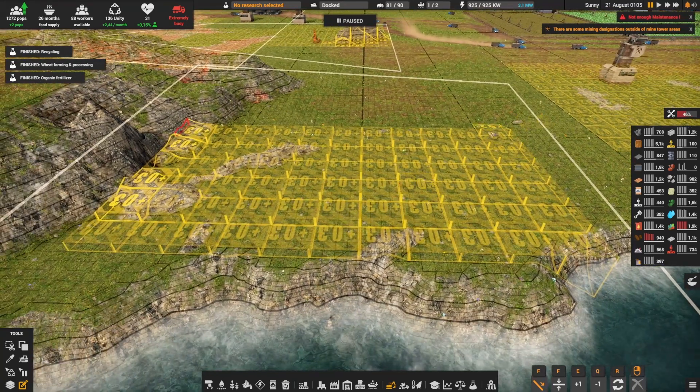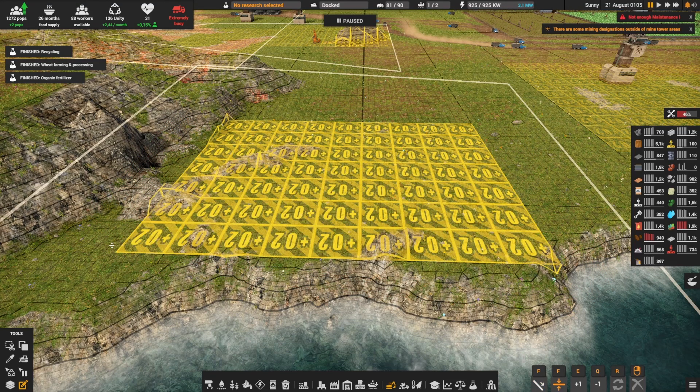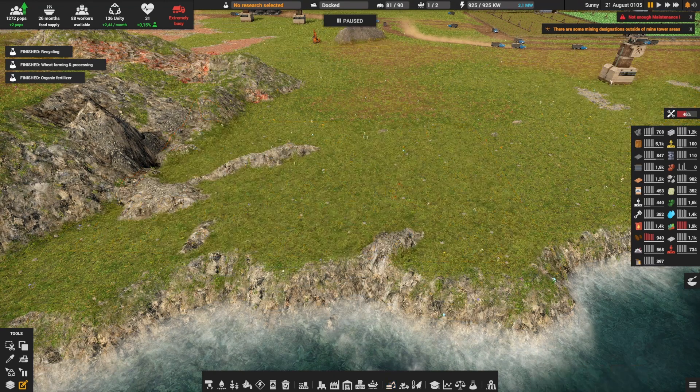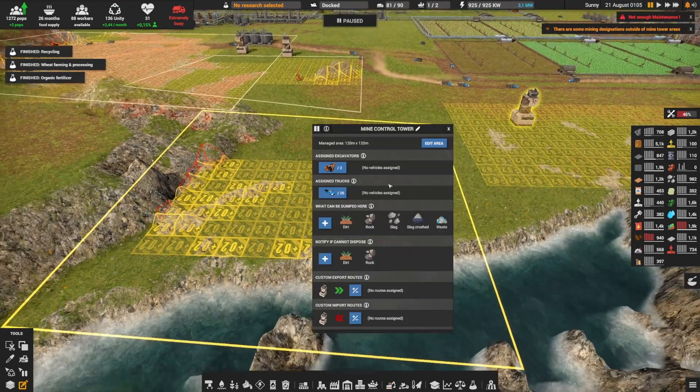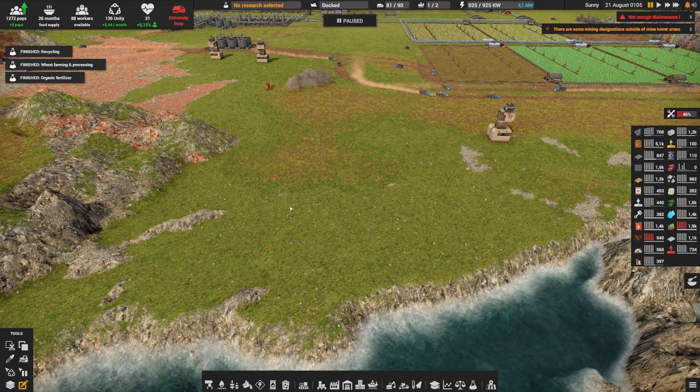The next one we need to work on is over here, but it was incorrectly set to level 3 — it should be level 2. So let's fix that: F and level 2. Now that should work. Let's assign 2 trucks. So that will clean out this part over here.